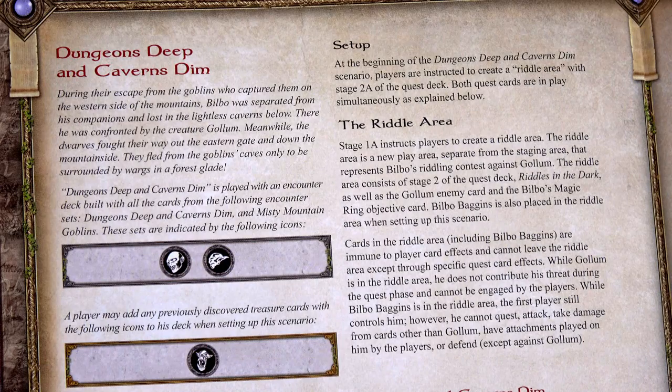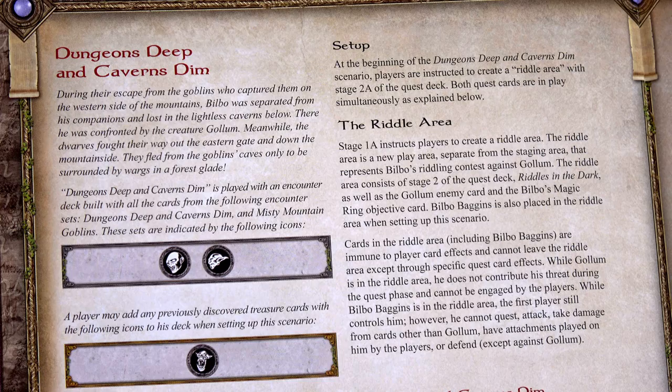Hello everyone and welcome to the One-Stop Co-op Shop. This is Colin and today we're going to start Quest 3 in the Hobbit series: Dungeons Deep and Caverns Dim. This will end the first box set of the Hobbit — we will be exactly halfway through. I am so excited for the saga. I want to go through these and then really enjoy the saga — 20 quests, that's going to be amazing.